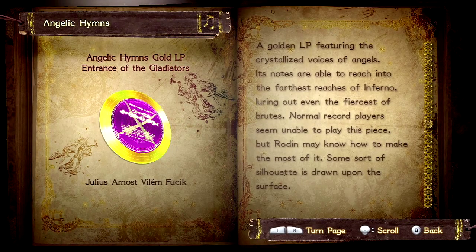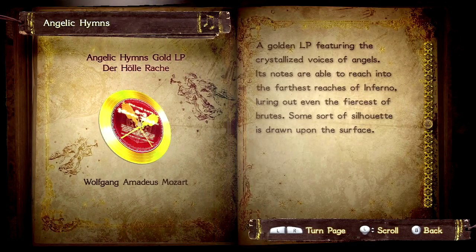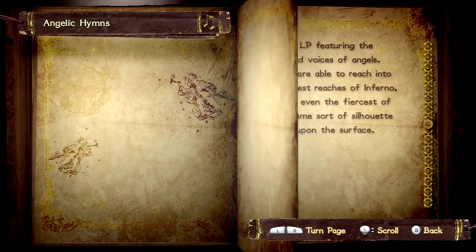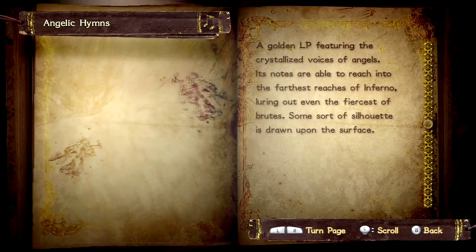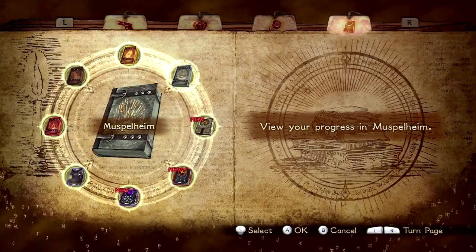One thing I really like about the Angelic Hymns section is that it names the composer. So, Julius Arnost Vilain Physique — it's really cool. It's annoying because pretty much all the descriptions are near identical, but oh well! So: William Tell Overture by Gioachino Antonio Rossini; Die Kleine Nachtmusik by Wolfgang Amadeus Mozart; Erlkönig by Franz Peter Schubert; The Harmonious Blacksmith by George Frideric Handel; Matthäus Passion — Erhauptvoll Blüten Wunden — by Johann Sebastian Bach. Super Mario 64 — original music by Nintendo — because they couldn't name the actual composer. Which is a bit sucky.